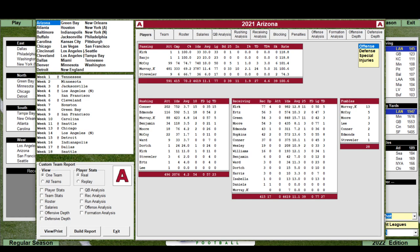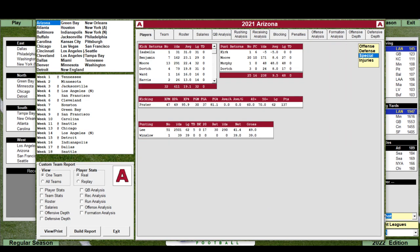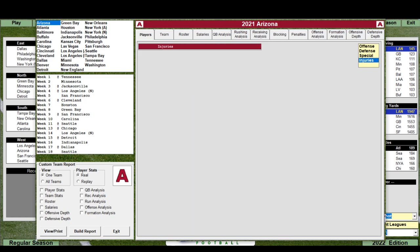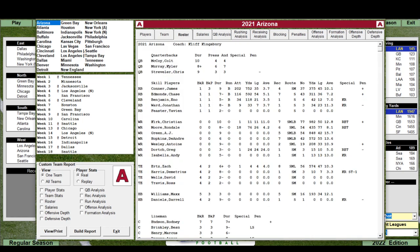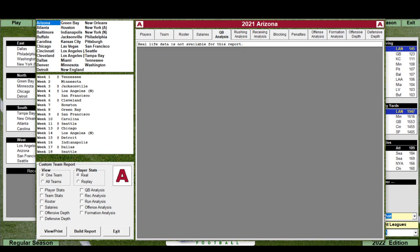Under team stats, you can view real-life offense and defense stats — the screen tracks those for real life. Special teams stats are there too, along with a roster report showing what the game assigns for salaries. There's all the analysis, the schedule is all there, and you can choose any team. Everything looks good.